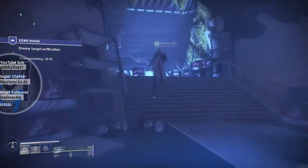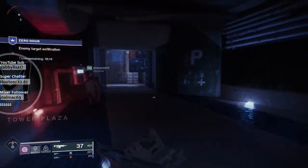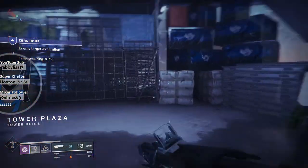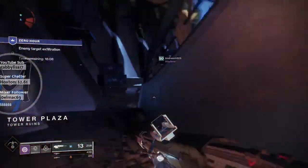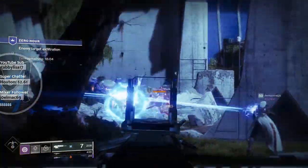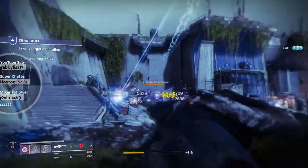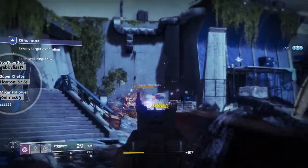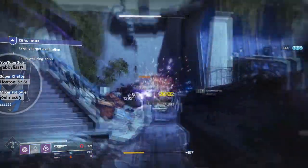Once you get through it all, that gives you the Outbreak Perfected. Then you go back, do it again — it's heroic, it's modified. It's live. It has to do with the weekly heroic on Titan and the quest from the Rat King. All of this is going to be explained in another video I'll be putting out very soon. But this video is just talking about what's covered in the TWAB, or This Week at Bungie. It went live at reset earlier this week.